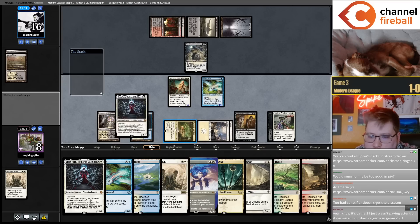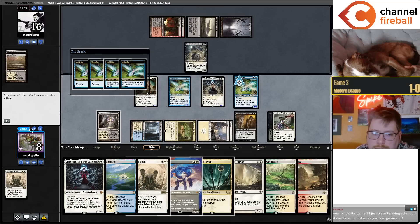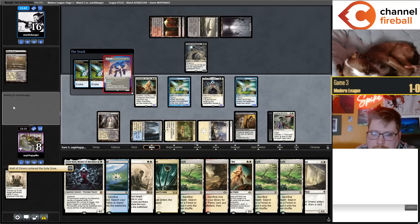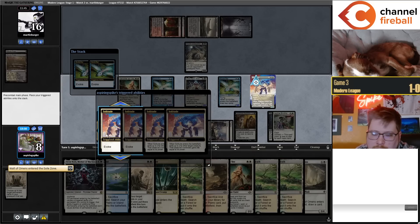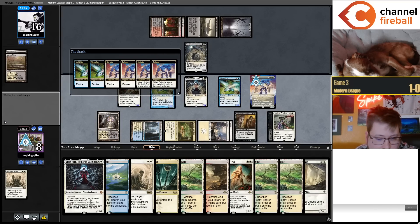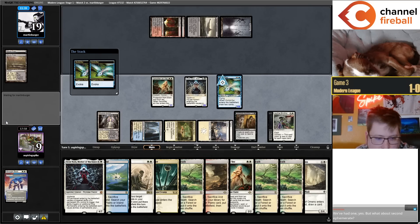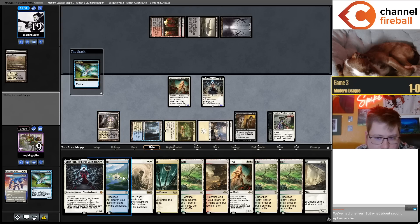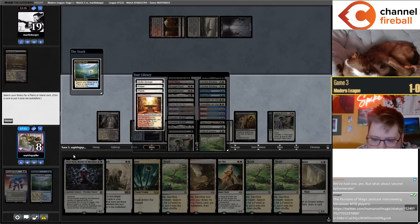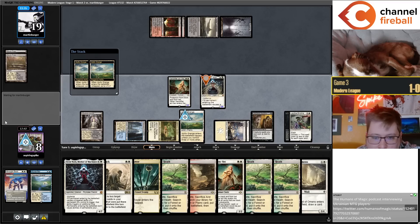Don't have any red cards at the moment — this is just a Plains really. Let's exile the Dauthi and gain a life, exile the Mole Drifter. Then Brought Back Solitude and Mole Drifter. I might as well exile — I have a backup Norn in hand. Gaining five life here seems pretty nice. I'm going to have infinity cards.